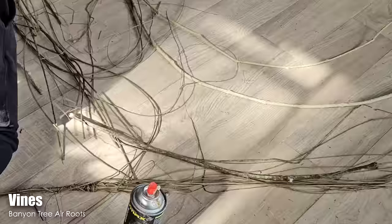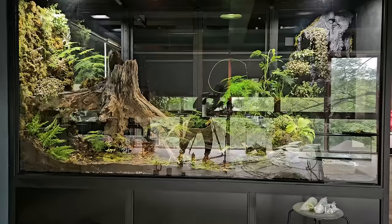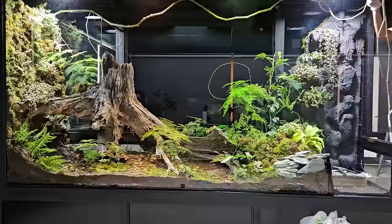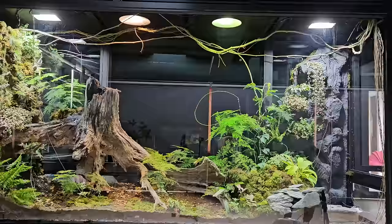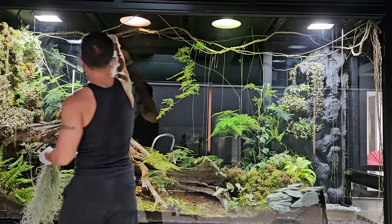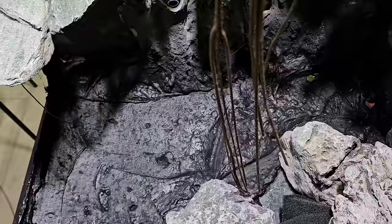The next morning, I got straight to work on vines. I've never had a tank large enough to incorporate real vines, but I've always wanted to — now was my chance. I collected these vines which are actually air roots from a banyan tree in my neighbourhood. I thought situating vines attractively would be easy, but let me tell you, I was wrong. Arranging vines in a pleasing and natural-looking way was hard. It took me the entire morning and afternoon to come up with a vine configuration that looked natural and would be an effective climbing space for arboreal animals.